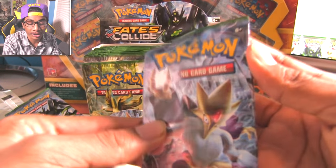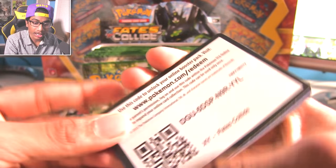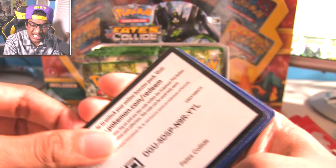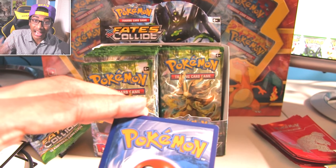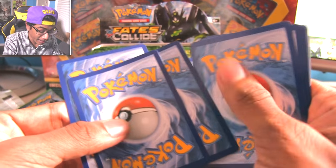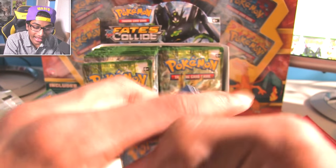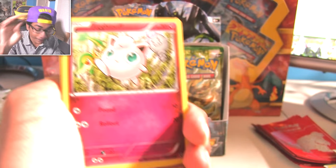Dude, if I just get a Tyranitar... Diancie is one of the cards I wanted so bad. Other EXs in this are Genesect, Glaceon, Umbreon, Audino, Regirock, and of course Zygarde. The three Megas are Mega Altaria, Mega Audino, and of course Mega Alakazam. We've already got Alakazam, so goals are complete.